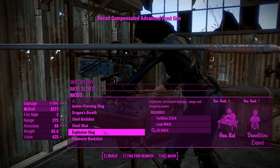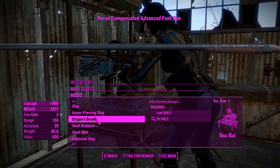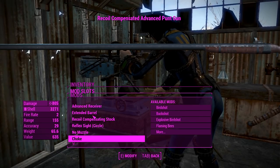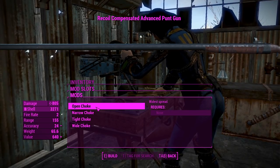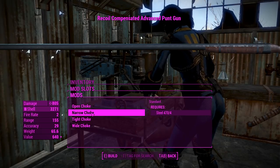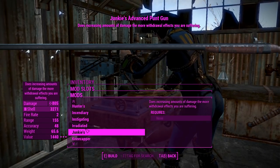I want to use this thing as a giant shotgun, so we'll go for dragon's breath. You've also got a choke on this thing if you want to make it more accurate or reach a little further — we'll go for a tight choke. There's also a legendary effect slot if you feel like it.